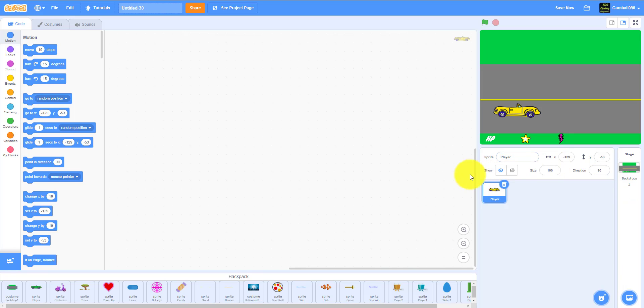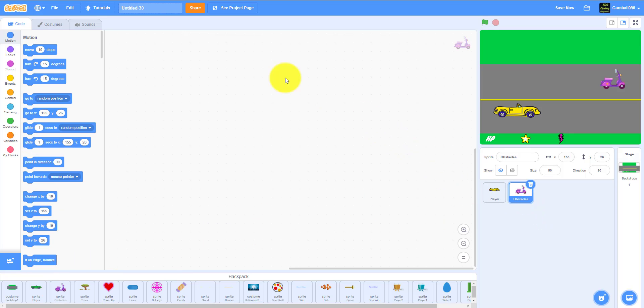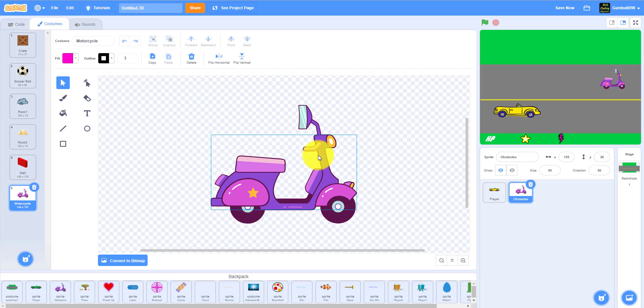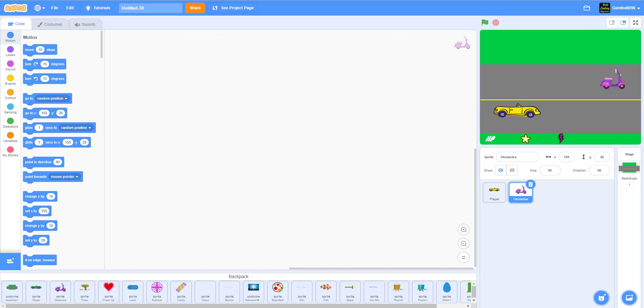I got this backdrop from the Math Racing game, so you can reuse that backdrop. On it you just need to add an HP label, a star, and a power-up indicator. I'm dragging in the rest of my sprites: a motorcycle also from the sprite library, plus the obstacles sprite which contains crate, soccer ball, rock, rocks 2, and wall — all as one sprite. These will be available in the Google Drive link in the description.